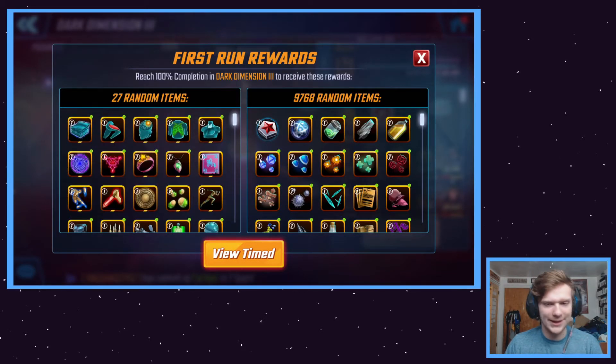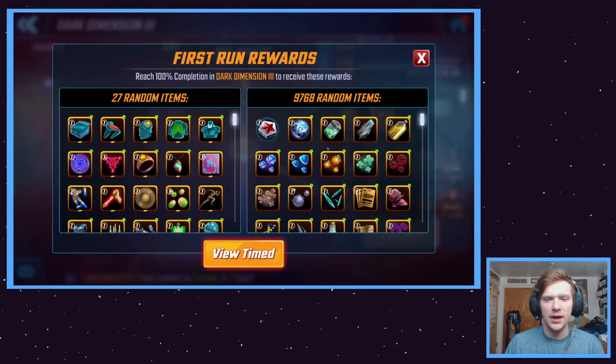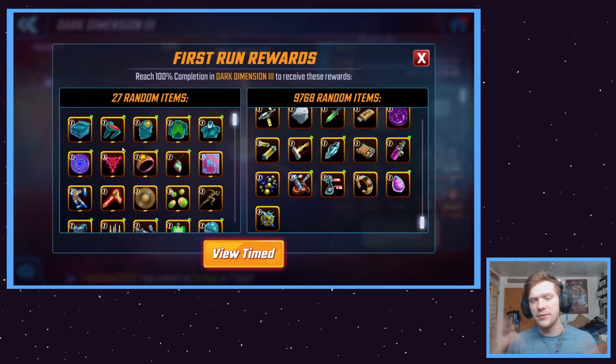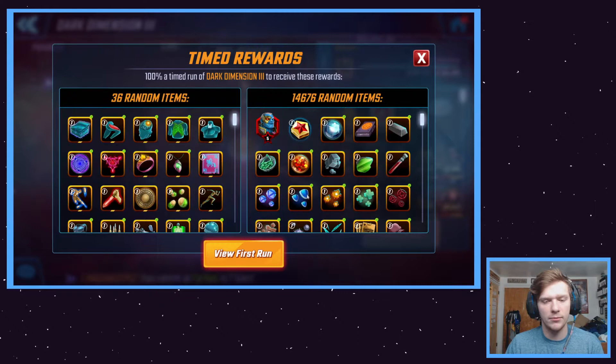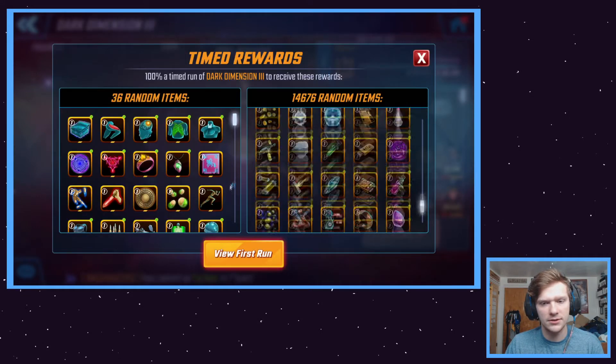These rewards are nice, but we're here because we want to get Dr. Doom someday. The materials will help me bring up more characters to gear tier 14, so my second run of Dark Dimension 3 will be even easier. For the timed run, we get a five red star Ultimus and some gold promotion credit, plus some more gear.